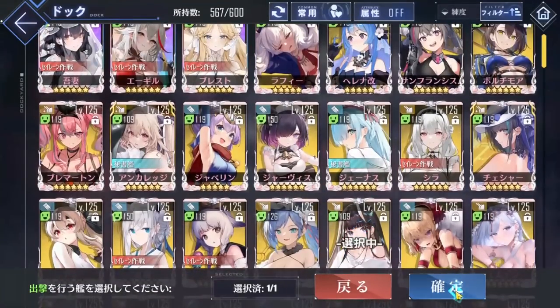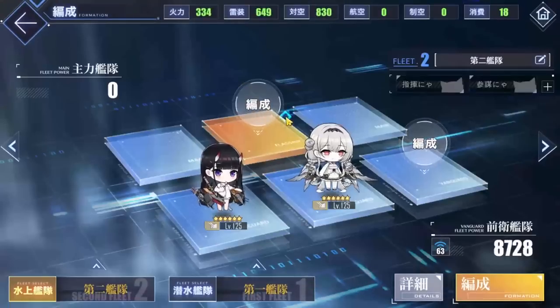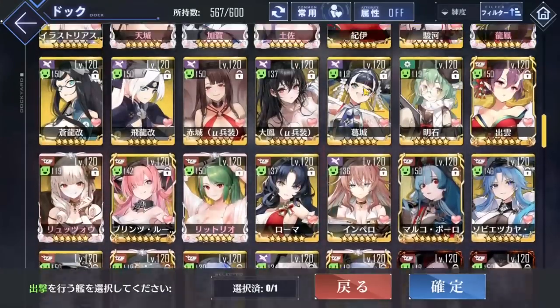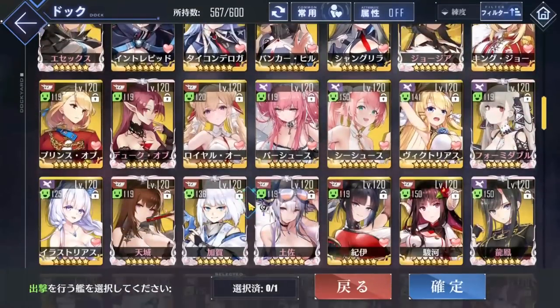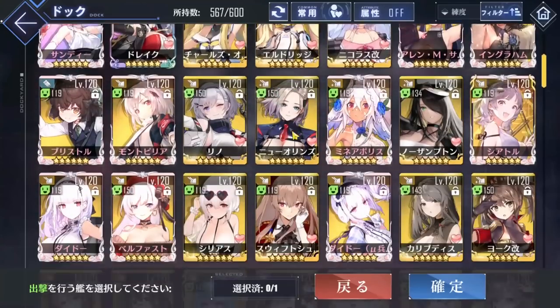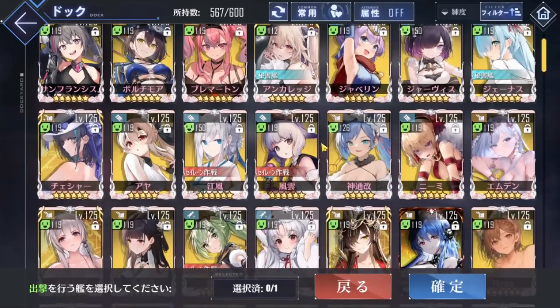What's up guys, gonna be trying a new format today. I'm going to be building one mob and one boss fleet for chapter 14-3 from scratch and explain why I make each decision, so you can not only use the fleet as a template but also understand the reasoning behind why it works. I will also not cut out any failures or resets if they happen, so you can see the adjustments that I make should the fleet fail to work.